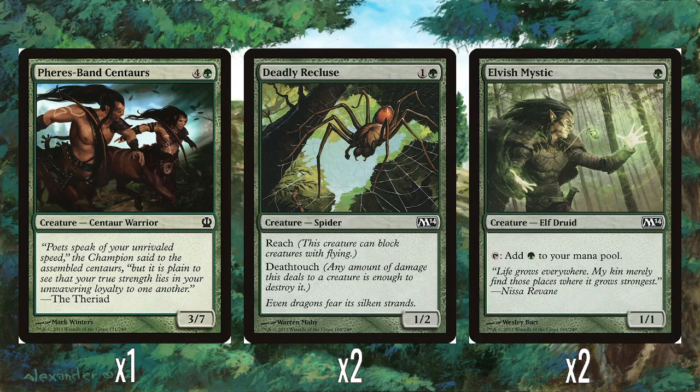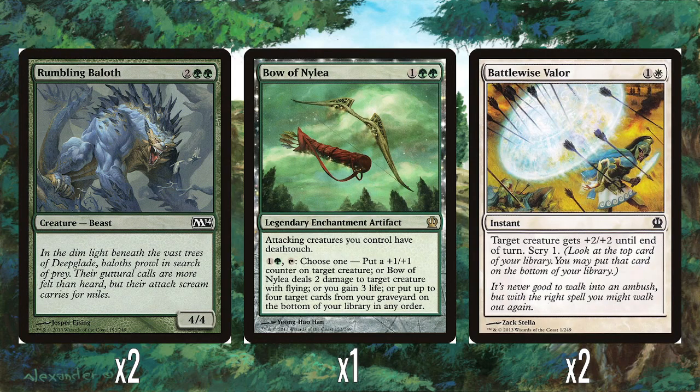Two Deadly Recluses — excellent early game blocker. One and a green for a 1/2 with Reach and Deathtouch. Such a good deterrent early game; no one wants to attack into this. And then two Elvish Mystics — one green mana for a 1/1 that taps to give you green, helps you ramp up. You've got a fairly low mana curve in the deck, but it doesn't hurt to ramp anyway — get more creatures down, cast your buff spells more often, get your counters. Always good to have more mana.